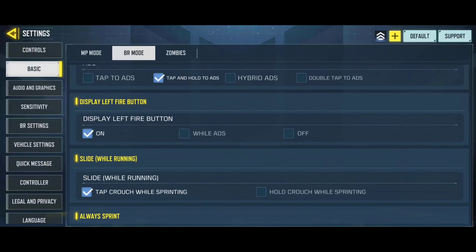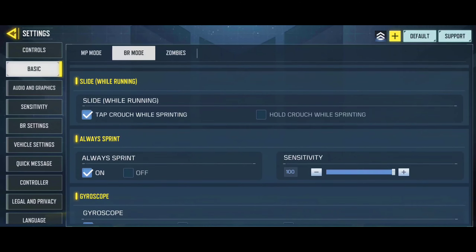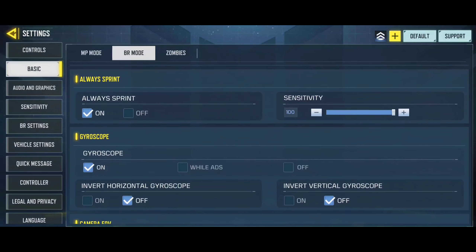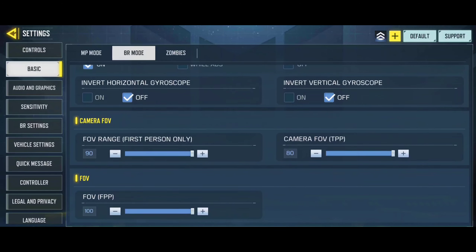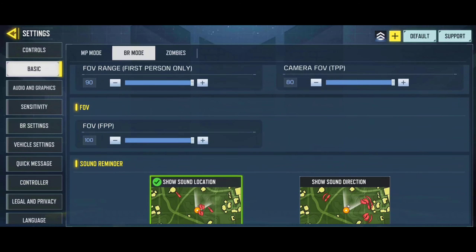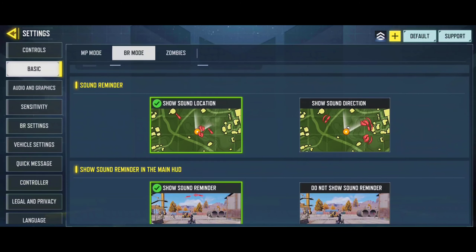I use the one-tap slide option for sliding. The Always Sprint option is a very important thing, as it helps you slide flawlessly without going into crouch mode. And most importantly, I have been using Maximum Field of View in both of my perspectives. It matches with my sensitivity values pretty easily, and I don't see any changes coming anytime soon. That's pretty much it for the basic settings of the Battle Royale.